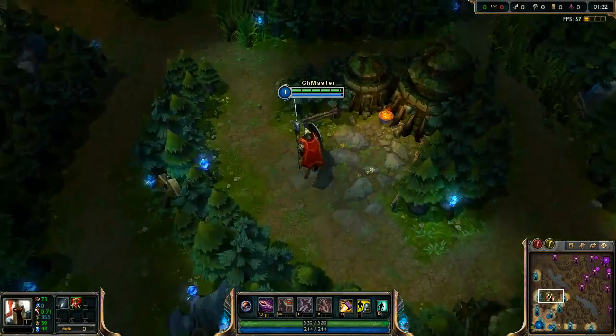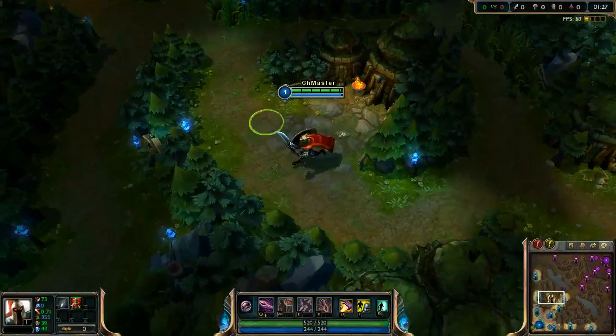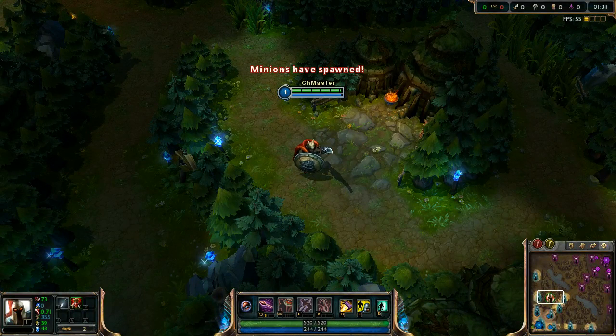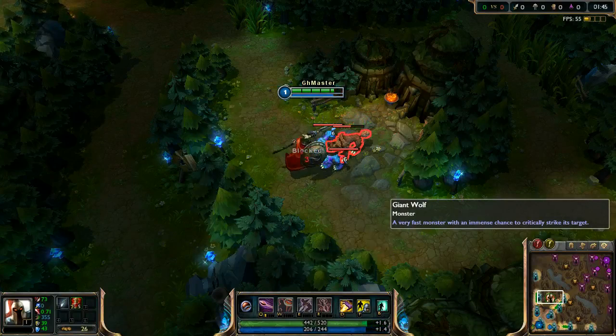We are starting from blue buff because Pantheon is an AD caster. His main damage output is physical damage, but most of it is coming from his spells. So we will use his spells frequently and will need cooldown reduction and mana regeneration from blue buff.